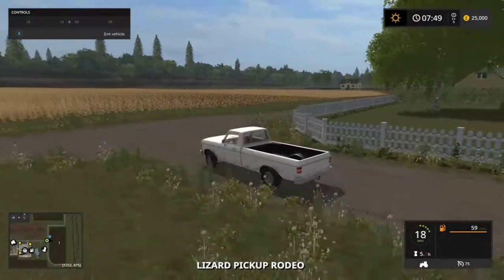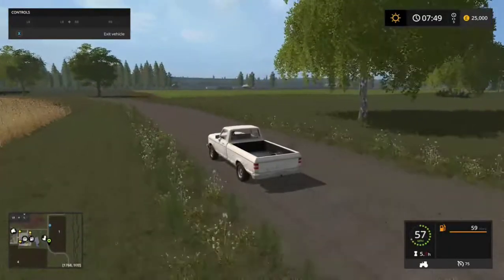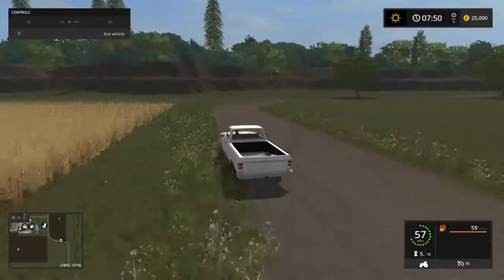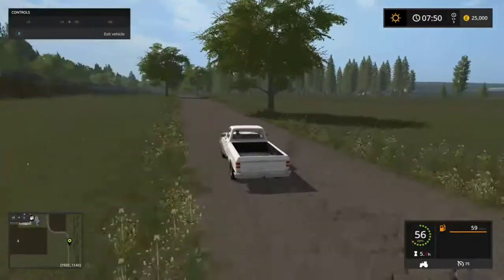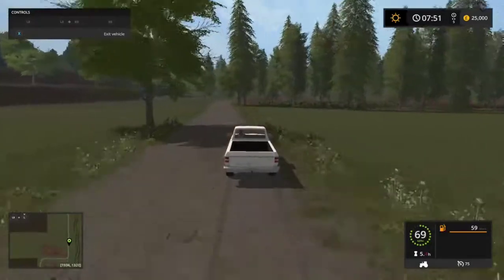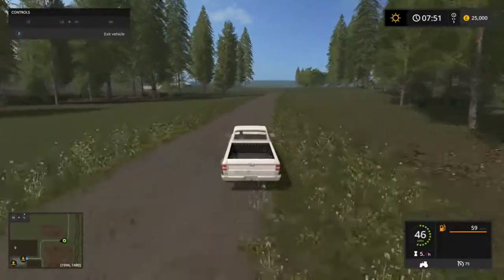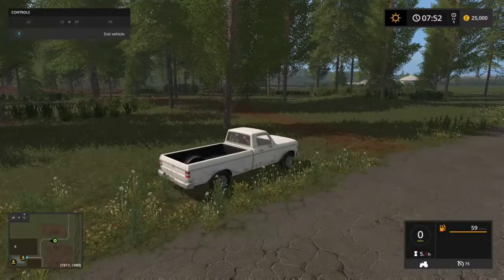We'll work our way around the other side of the map - we'll mostly see everything by working around the outside. It looks like we're meant to be in a valley or something. This is a fictitious map, it's not real. A lot of grass areas here, guys. Another forestry section, and another one in front of us. That would be the biggest forestry area on the map here.